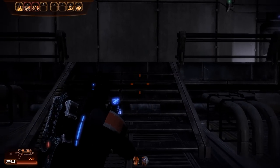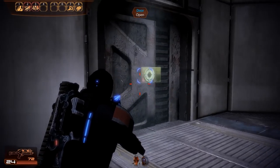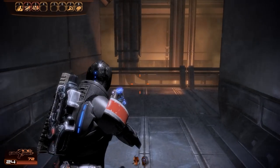So here we are, and just as a reminder, our task is to manually override the security lockdown, and for that we need to get to the station's control center.